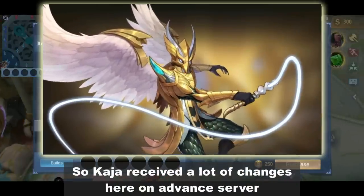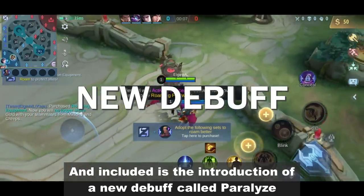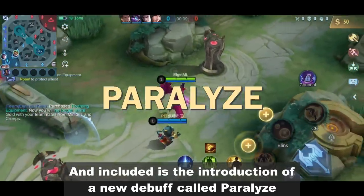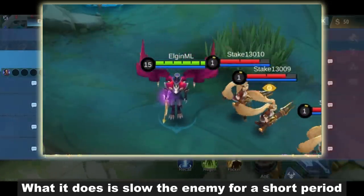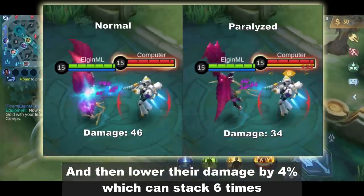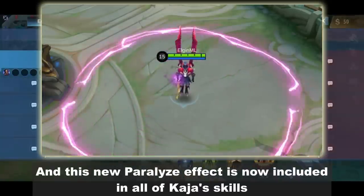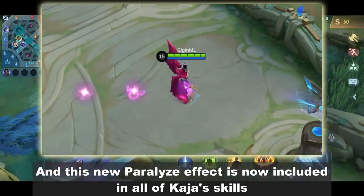Hey guys what's up. Kaja received a lot of changes here on Advanced Server, and included is the introduction of a new debuff called Paralyze. What it does is slow the enemy for a short period and then lower their damage by 4%, which can stack 6 times. This new Paralyze effect is now included in all of Kaja's skills.